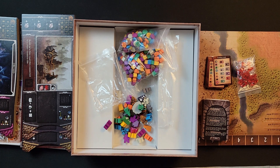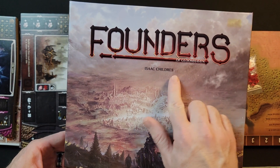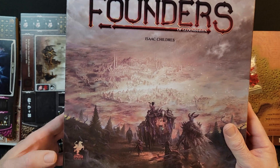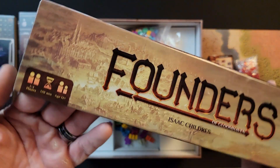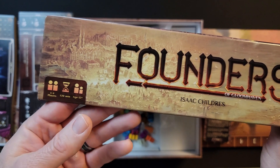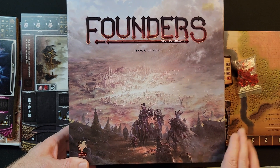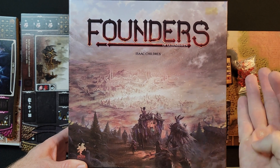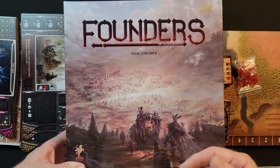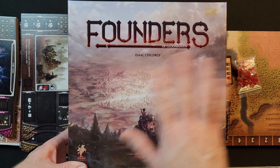All right, this is everything you get in Founders of Gloomhaven from Cephalofair Games. It's for one to four players, takes 120 minutes to play, and is for ages 12 plus. I hope you guys enjoyed it. Help us grow the channel by liking, commenting, subscribing, and hitting the bell notification. We're going to try to get some regular videos coming out. I'm sure Resvon will get back in on the videos too. Catch you guys in the next one — bye bye!